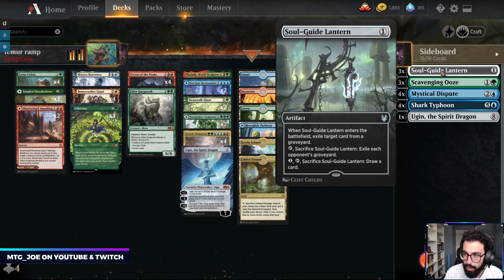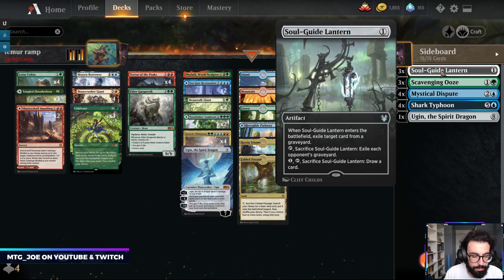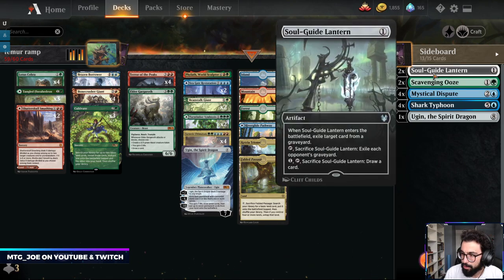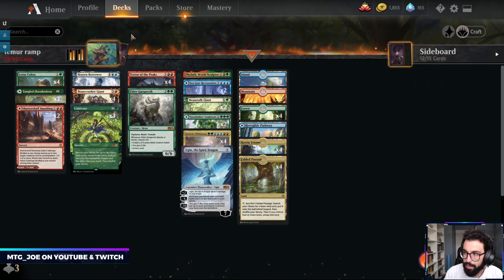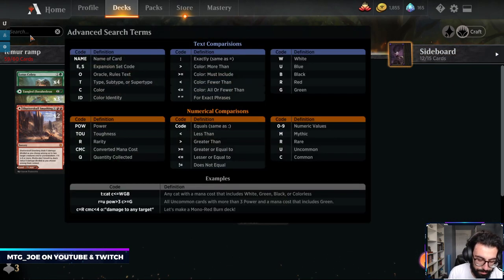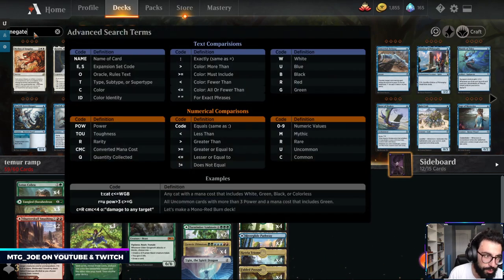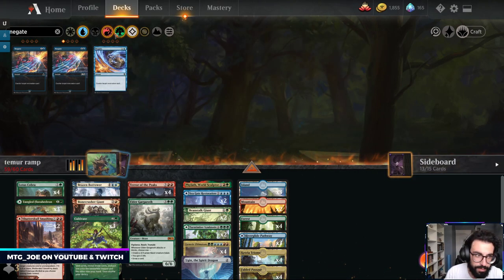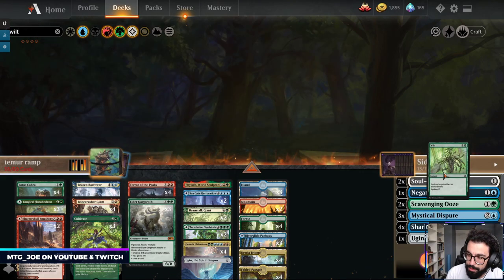Seeing this, I may want some number of ways to blow up enchantments. So maybe let's cut this, trim this, play a Negate. Some of these decks came from CFB, so like the tournament — now that I'm actually looking at them in detail, Wilt is something we want.